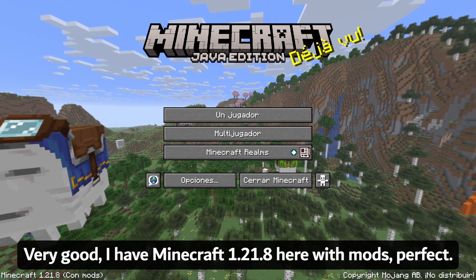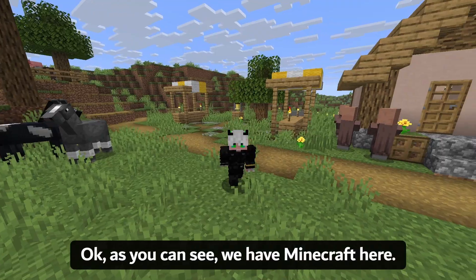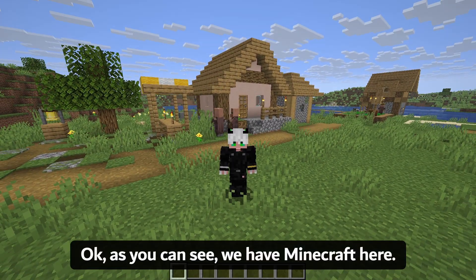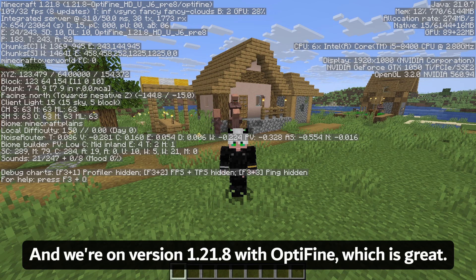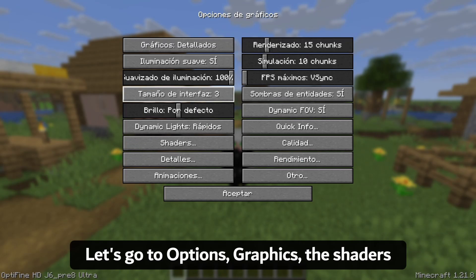Minecraft 1.21.8 is now open with mods. As you can see, we are on version 1.21.8 with OptiFine, which is great. Let's go to Options, then Graphics, then Shaders.